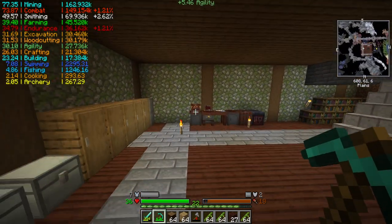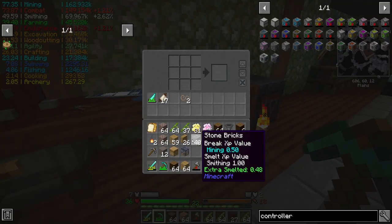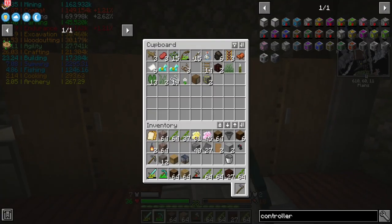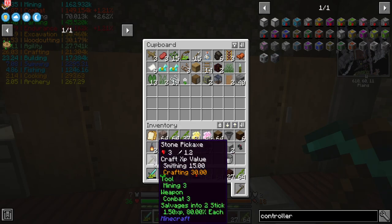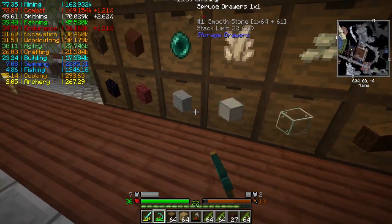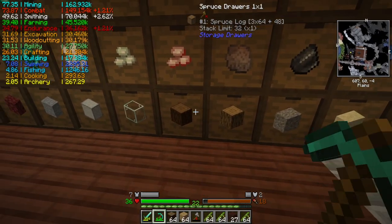There's a lot of stuff in here. Let's go ahead and drop some of the stuff off. I just finished taking down my old storage building, so bricks can go in there. I think I've got a home for most of the other stuff over here. Those can go there, and spruce wood.